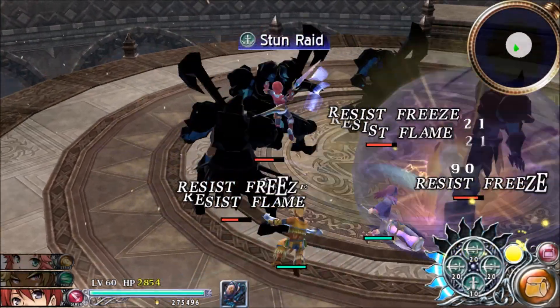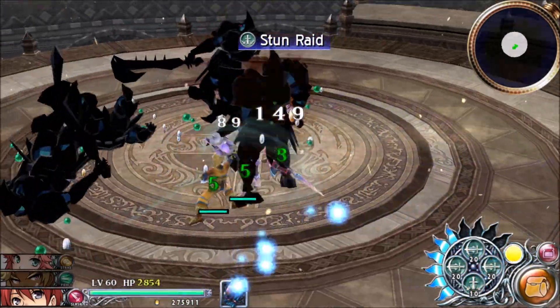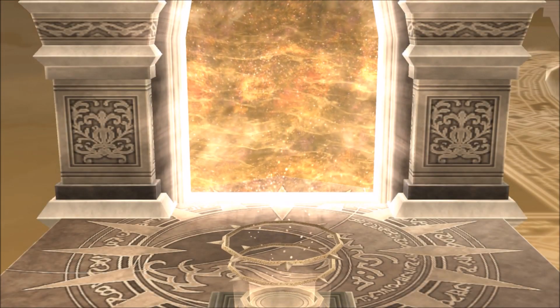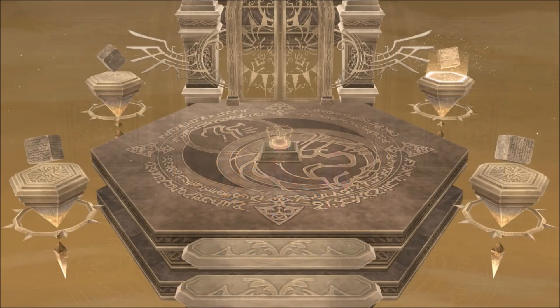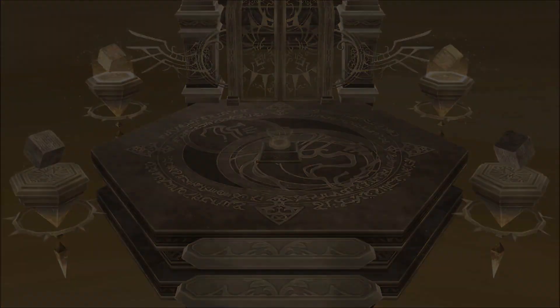They're different! But thankfully they're so close together that we can just stun raid them all to death. How nice and convenient for us. That door is done, which means another cube is done, so I only have two more doors left to take care of. Thank God.